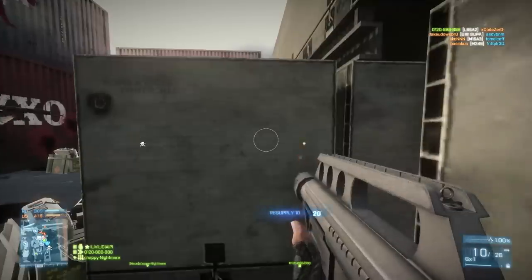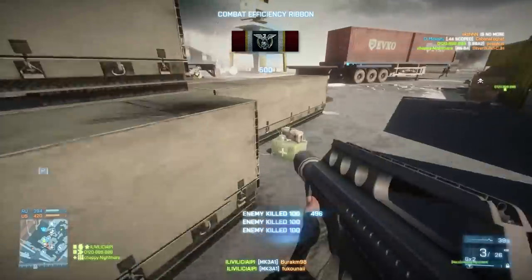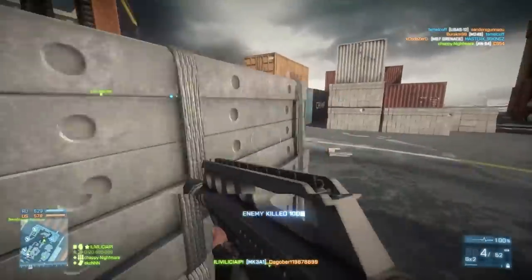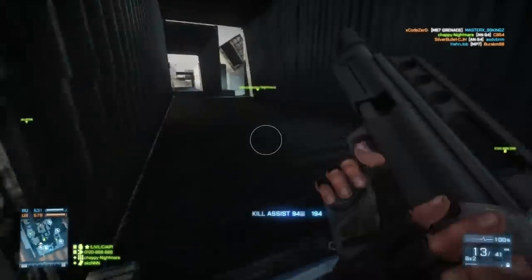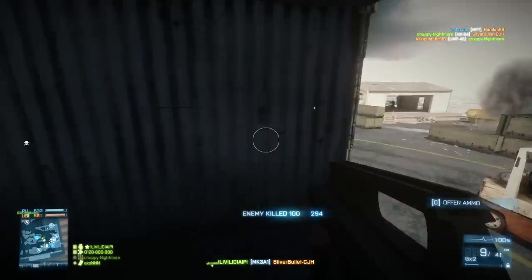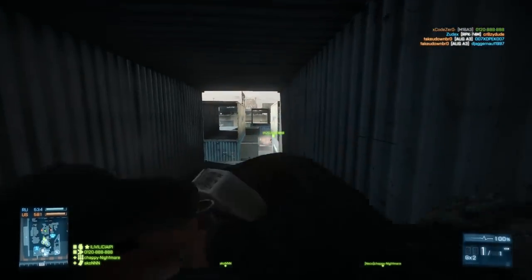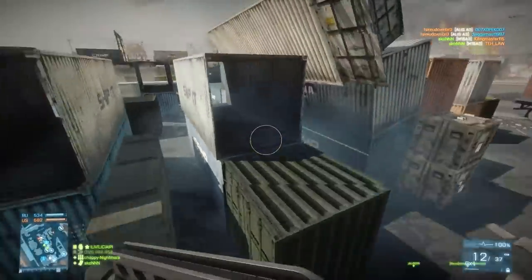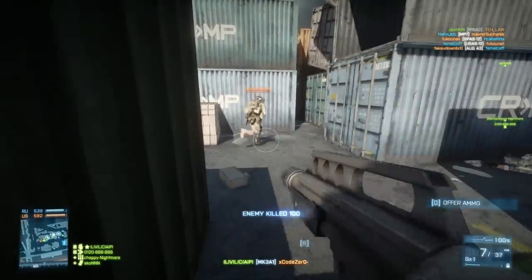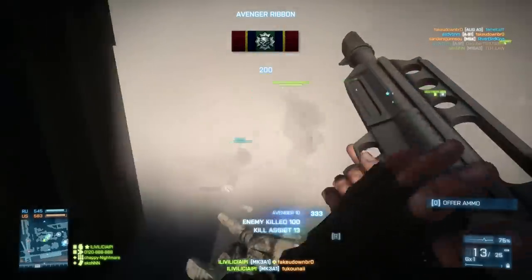With extended mags equipped you can get up to 13 rounds — that includes the one in the chamber, 12 without — which is a lot of ammunition, especially considering one shot can take down your opponent if you headshot them in close quarters. You can almost compare this gun to a slightly faster-firing magnum with the same one-shot headshot ability in close quarters, though with less accurate hipfire. If you miss the headshot you'll need another body shot, but 75 damage in close quarters can drop people in one shot if they're already slightly hurt, which actually happens a lot.